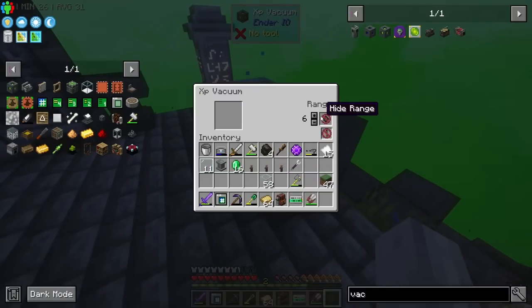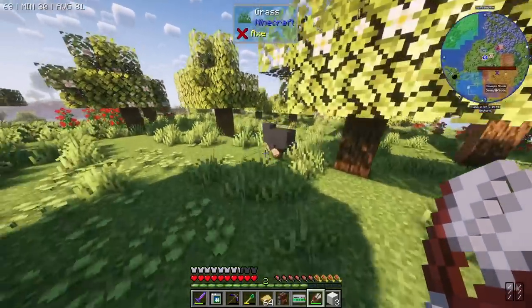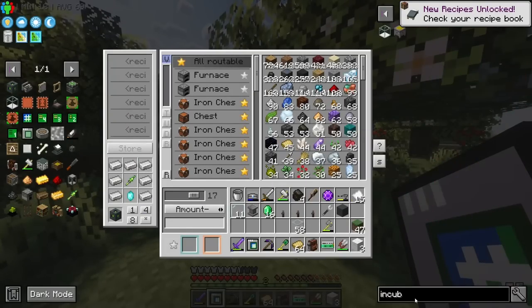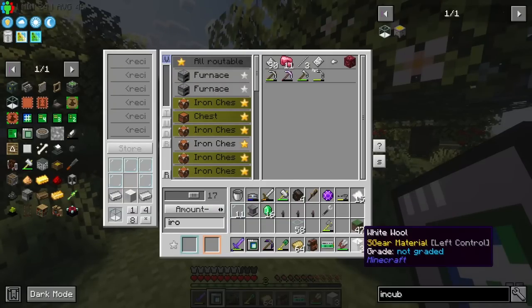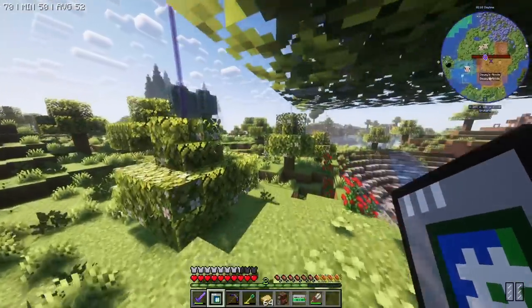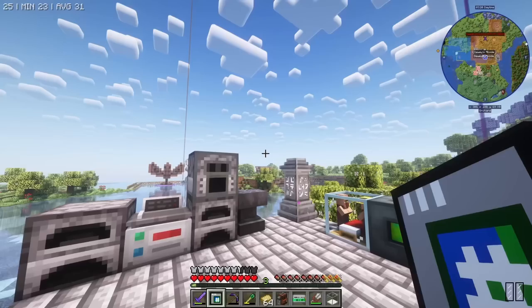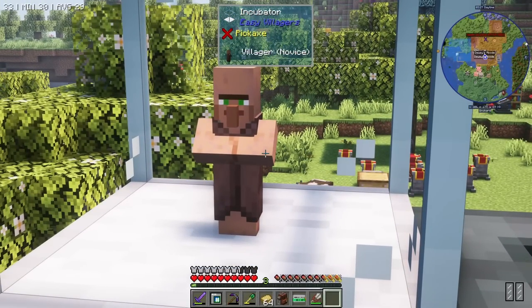Alright, here we go - grab the sheep. I might grab some more wool while we're here. We should be able to make the incubator now. What are we missing? Two iron - we used it to craft the XP vacuum and happened to use the perfect amount. That's fine, we can smelt tops of iron. Incubator - this guy will go there. Slowly but surely this villager will grow and then we'll have a full villager to use.